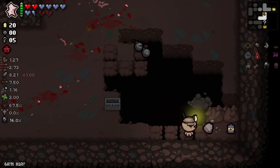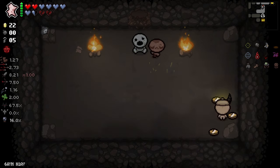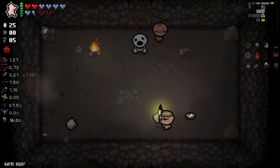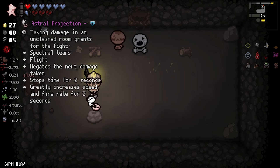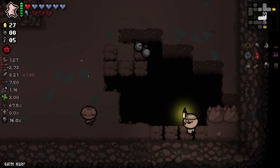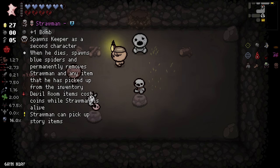I can grab this one, this is awesome. And I can use my... Please stop going away. Why did I get that trinket? I hate it. Let's use Magic Skin here. I don't really like its strong projection. Maybe I can get a dice?